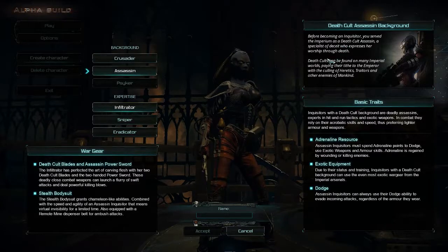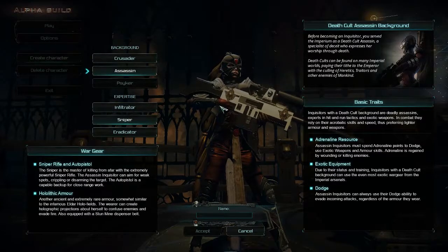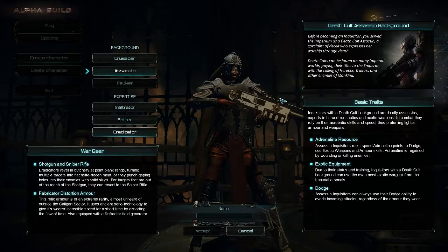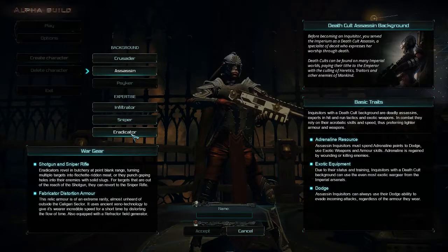Let me try going Assassin right now. I don't think I have to read all of this lore stuff. So we have three expertise: Infiltrator, Sniper — which is cool, this is like a ranged class, and it changes your character — and Eradicator. Sniper is going to be long range, Eradicator probably short range.